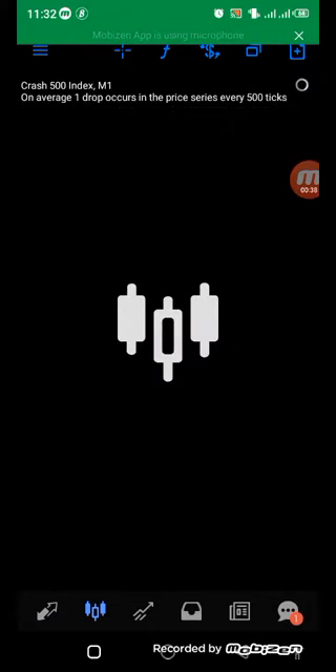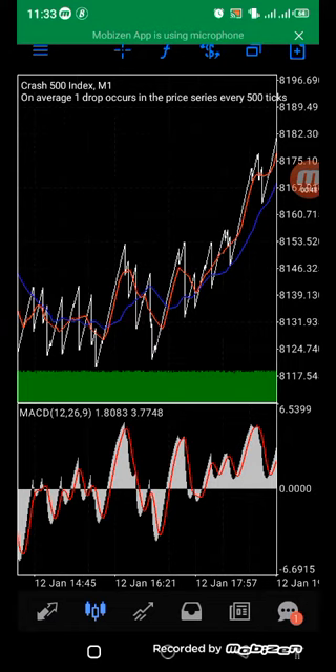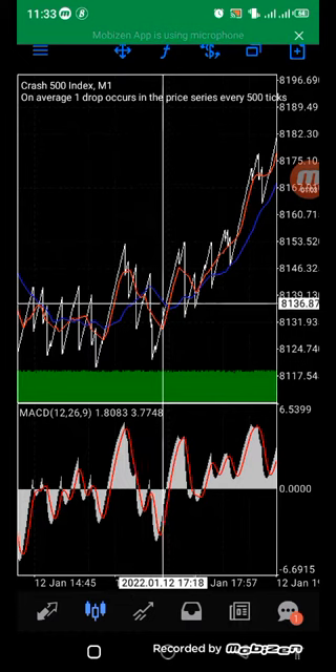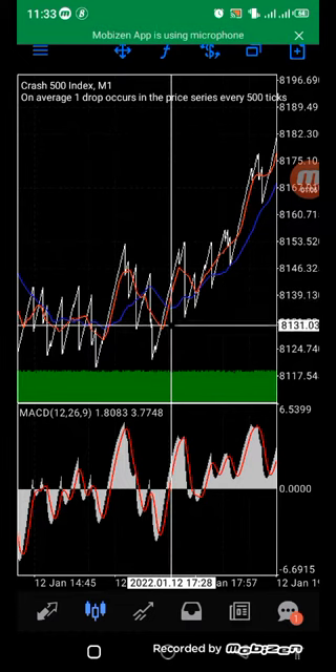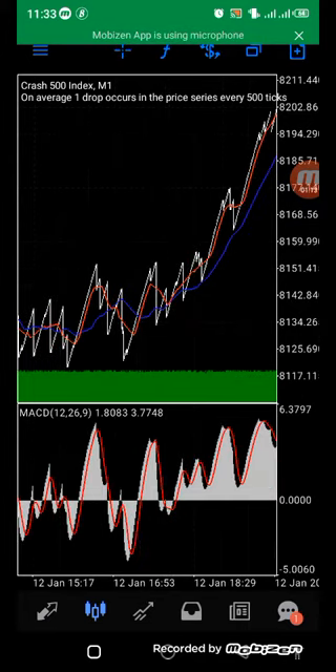We move to the one-minute time frame. We buy here where these two lines cross each other, then we wait, and if this crosses — if the spike touches the blue green average — we take profit.